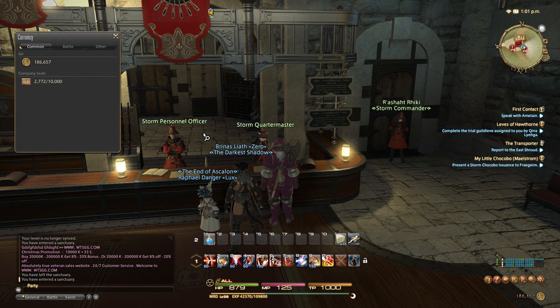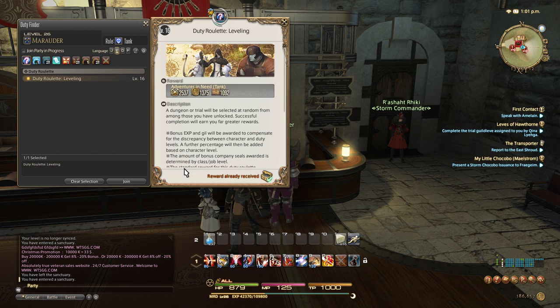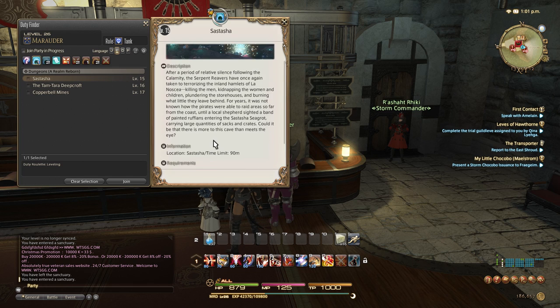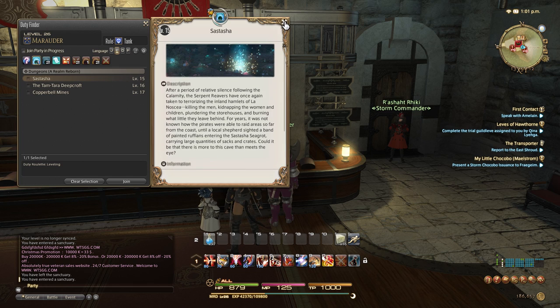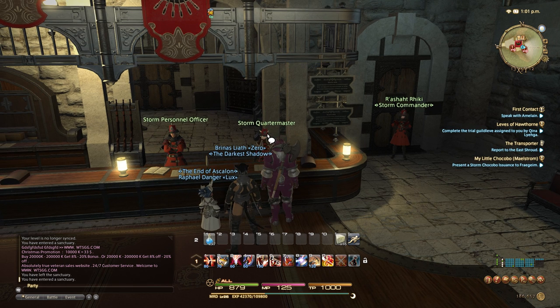If you look at my currency, you'll see I have 2,000 storm seals. The best way to get these storm seals is to do duties. You can do the duty roulette and get around a thousand right there — you can do that once a day. You can also just do FATEs.